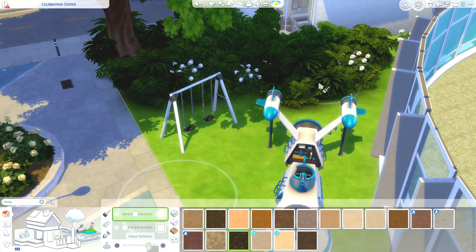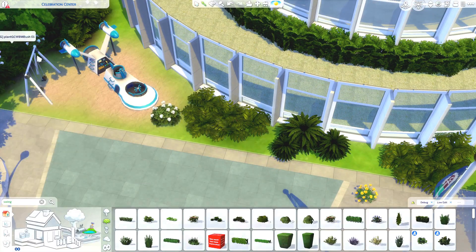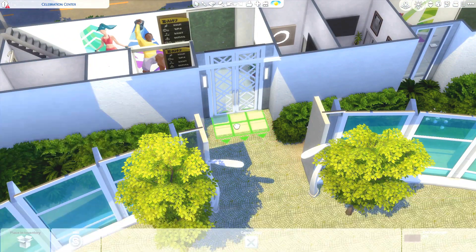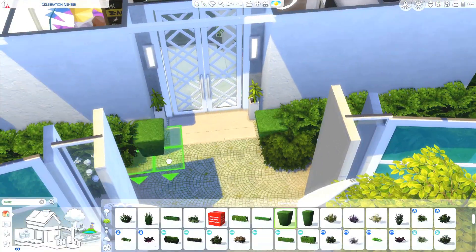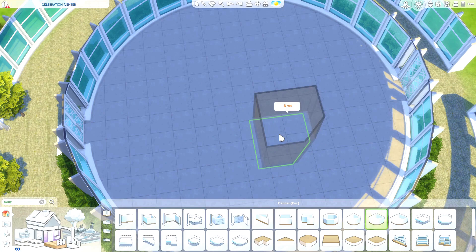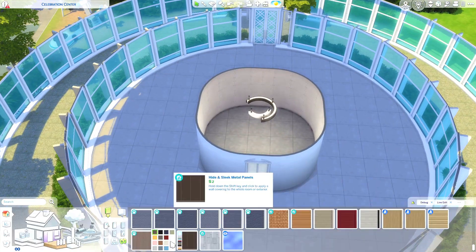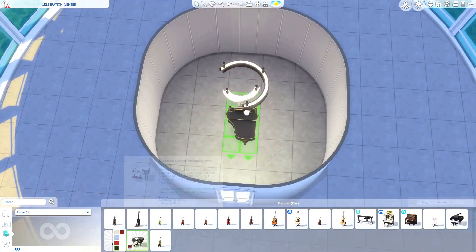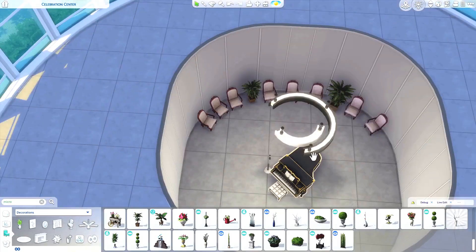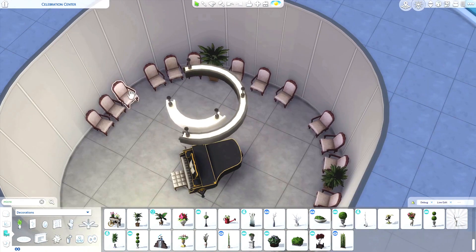I was so excited about the basketball court. I think the basketball stuff came from City Living. I've used some of it in household builds in this world, but I've never actually built a full long court before, so I was very excited to do that. I knew from the very beginning I wanted to do that with this build. It ended up being smaller than I thought because I wanted to try to make bleachers, but there wasn't enough space, so I just placed some regular benches and sports equipment decorations. I used a debug chain link fence from base game to go around it, and I just really love that area.